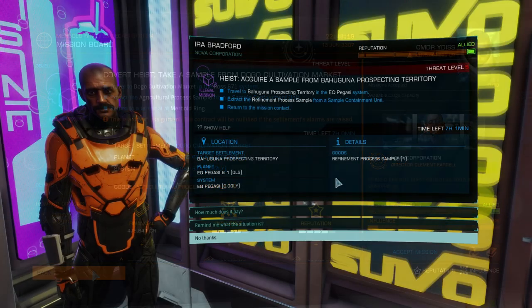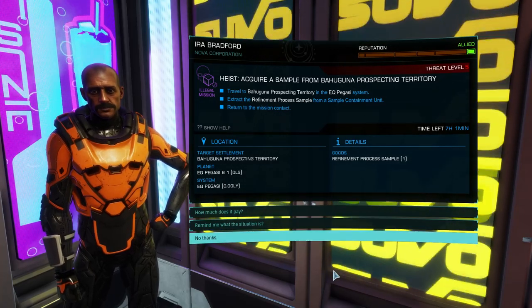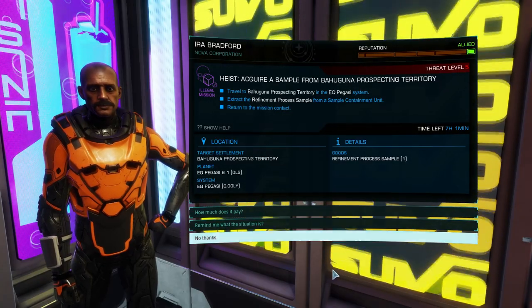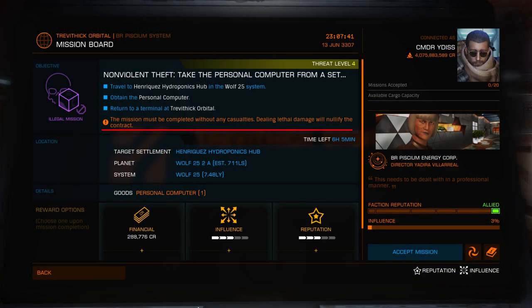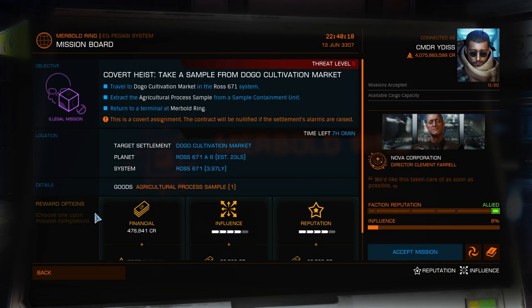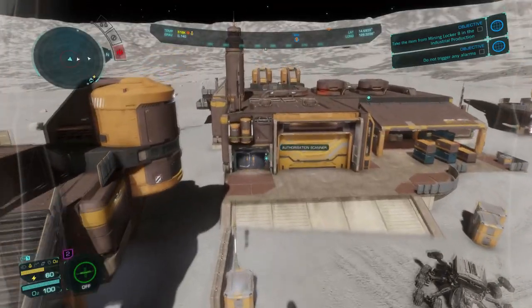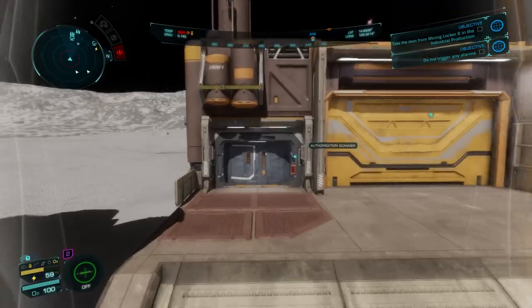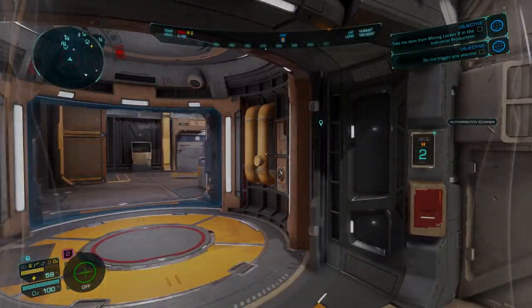I'll quickly cover the difference between the three variants. The standard heist or theft missions require that you find and take an item and bring it back alive, and what you do to achieve that goal is entirely up to you. Non-violent versions require that you do this without critically injuring any NPC. Covert missions require that you achieve the goal without the alarms being raised. We're going to master the Covert Heist mission type so that we can do it without being detected at all — but most importantly so the alarms are not raised. If it all sounds complicated right now, don't worry — it'll all make sense by the end of this guide.